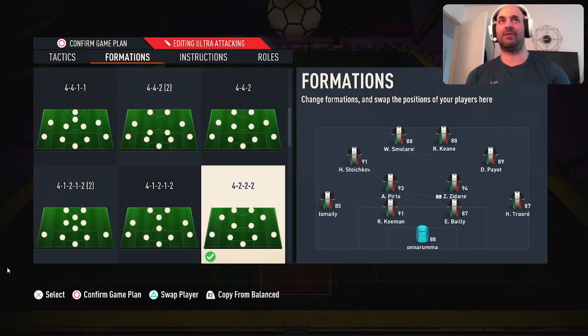Build-up play: balance, balance, width 52, players in the box five, two and one. I have the left footers on the left side and right footers on the right side. I don't really use trivelas that much, but just in case I have a shot with a trivela I'll try to take it. That's why I have Smolik on my left with Scorchkov as my left CAM, and Keen and Payette as my striker and right CAM. In midfield we have Pilo and Zidane.